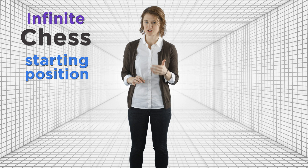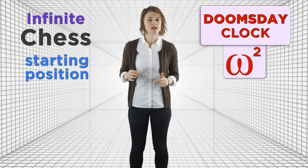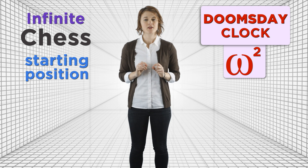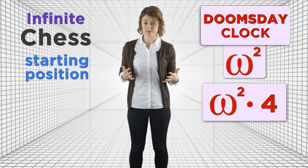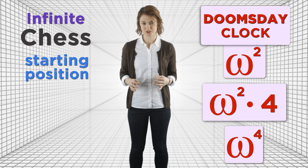Hamkins and his collaborators have developed an incredible amount of infinite chess mathematics. They came up with the chess position we just looked at and have also demonstrated a starting position in infinite chess where the doomsday clock is omega squared. This is because there are two separate times in which black can delay its inevitable death by an arbitrarily large number of moves. There are even examples of infinite chess with doomsday clock omega squared times four and omega to the fourth. Can you construct an interesting starting position in infinite chess? Does someone have a winning strategy? Let us know in the comments.